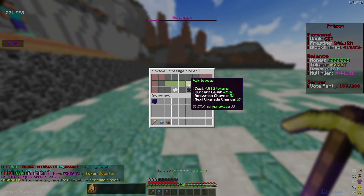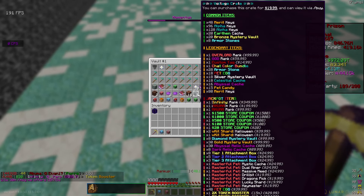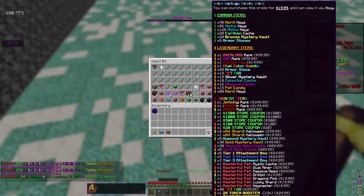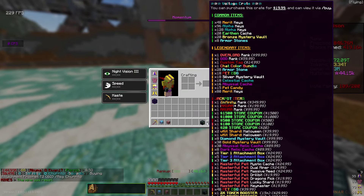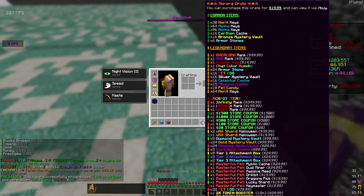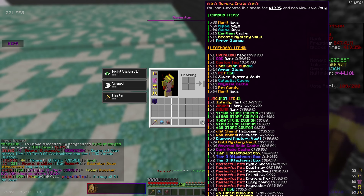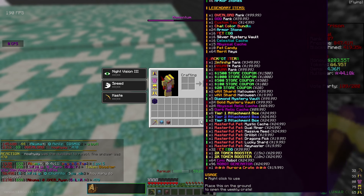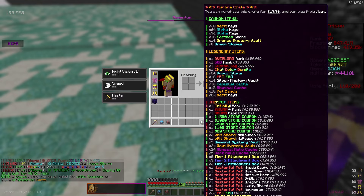We're about to max out prestige finder - we just need five quadrillion more tokens for that. I have five voltage crates and three more from getting my V kits, as well as an aurora crate. What I'm hoping for is some good items I can sell for tokens to max out enchants. The best things would be V kit shards or coupons. Robot generators aren't worth tokens but they'll help me get AFK tokens.